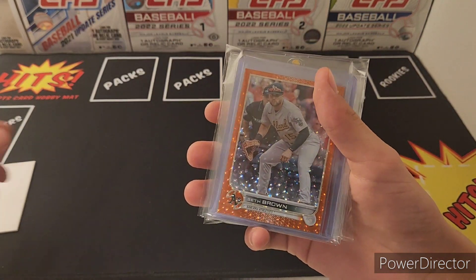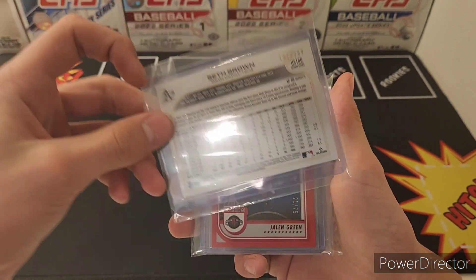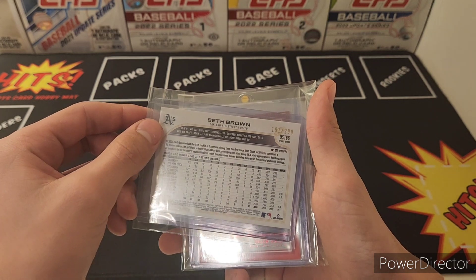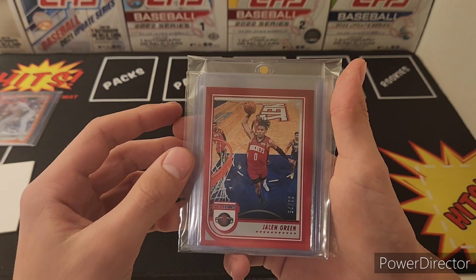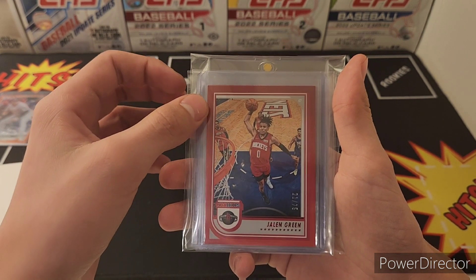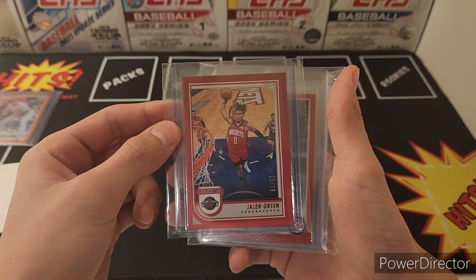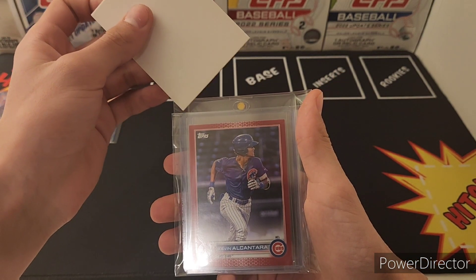I got this one PC card right here — actually my friend pulled this one. We were pack battling, so my friend pulled it and I just bought it from him. Nice pull. I also had a $2.99 Seth Brown for the PC. Then we were heading back and stopped off at Walmart — I picked up a blaster box and opened it off camera. Got a 2175 Jalen Green from the last pack, mojo pulled that one.